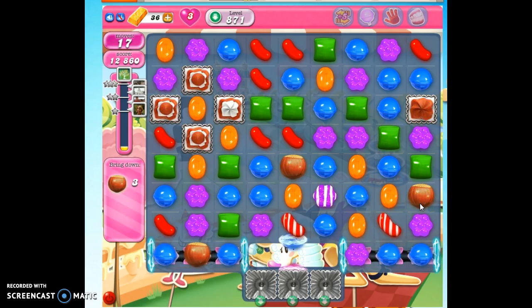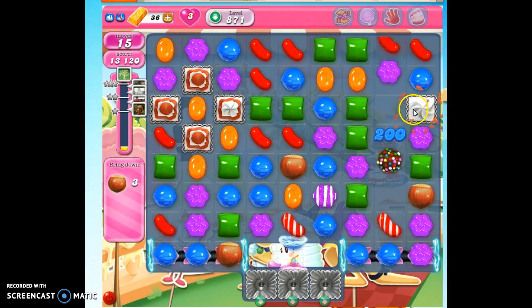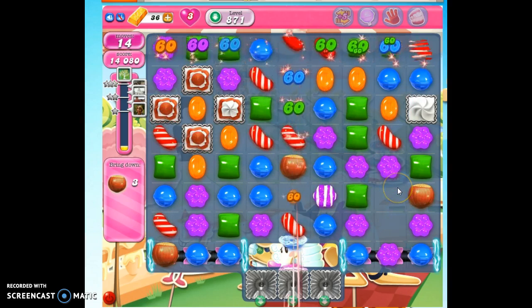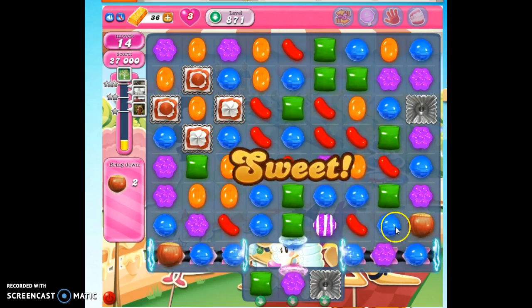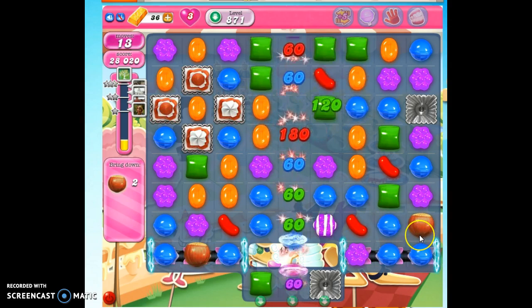Here we go — we can make a color bomb and detonate it with a striped candy. Not as good as a wrapped candy for our purposes because we need points, but we're going to go for it. We're going to try to get all of these ingredients down to where we need them. Very close — that will be ready for us very soon.